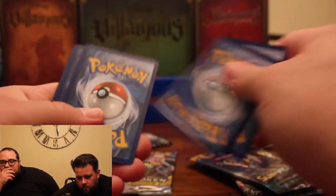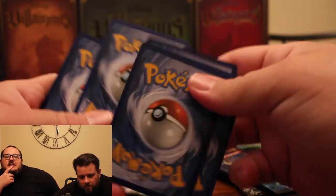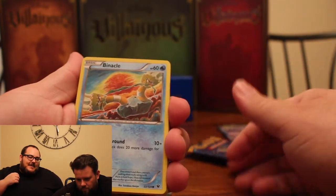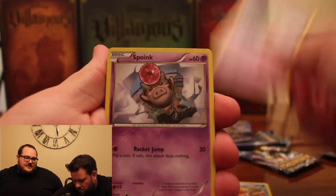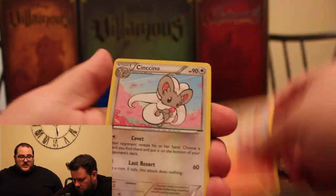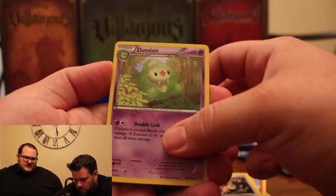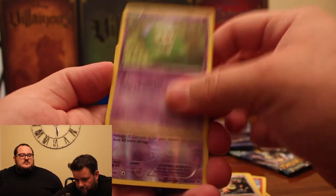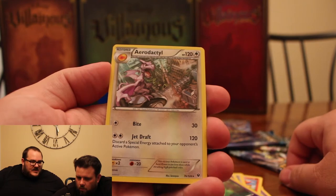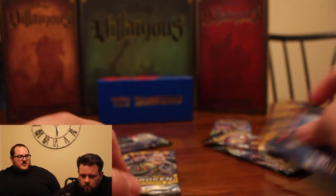All right, let's get into it. We got a Binecle, a Solasus, a Splunk, a Gothadop, a Fennekin — the worst starter — a Chinchino, a Kangaskhan, a Doucyon, a reverse holo Doucyon. Ooh, look at that Aerodactyl — it's restored. That's what's up, that's pretty neat. Aerodactyl and then going on Pokemon Go right now.